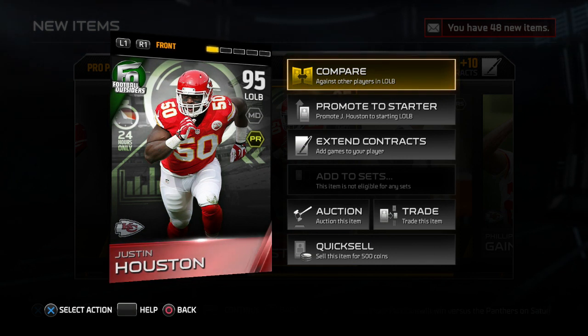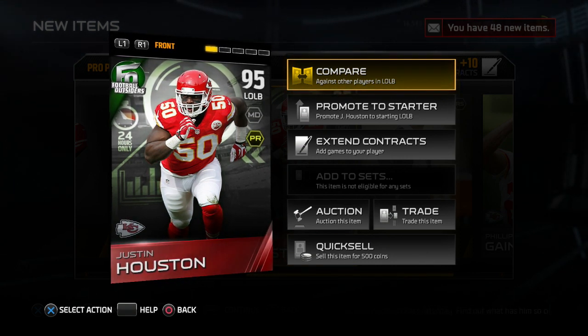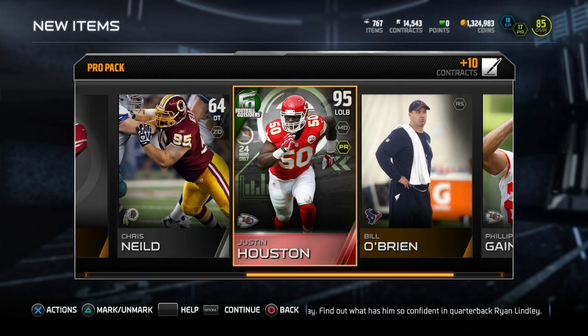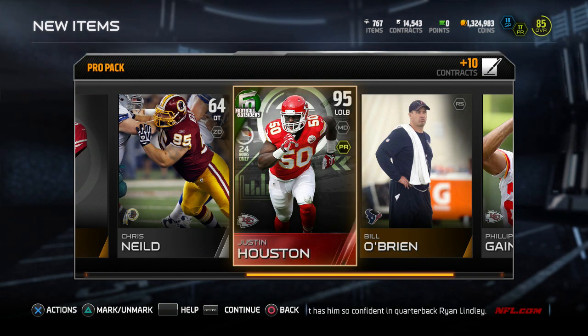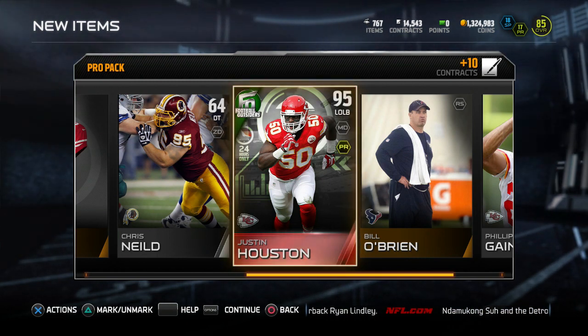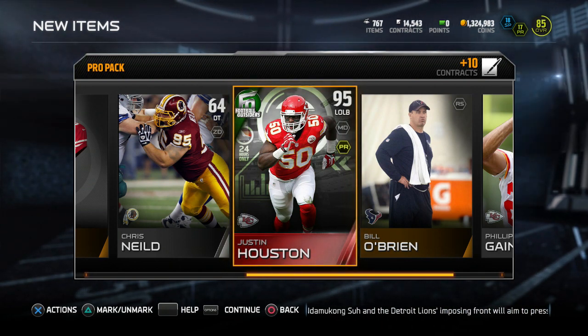A lot of people are going to say, oh my God, you just pulled him twice. If you actually quick sell some cards in your pack, it'll reset the pack and you can look them over again — kind of open up another pack in a way. But it's still the same pack. Like, if I quick sell Chris Neal, everything else will reset, I could go through the pack again, and Justin Houston will come out again. So I didn't actually pull him twice.